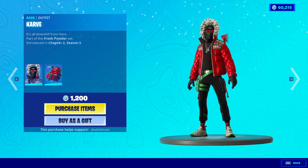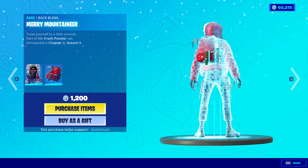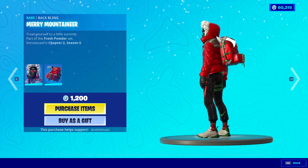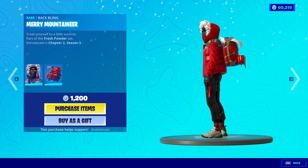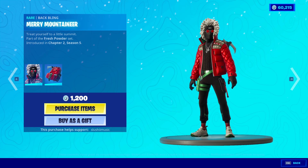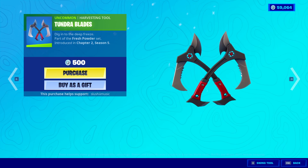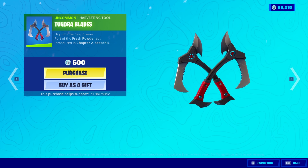The Carved skin is out as well. He does not come with this back bling, mind you. The back bling he does come with is the Merry Mountaineer. There's like a pistol in there, it's so random. I like the skin a lot, he looks sick. We're buying it. I guess we'll equip him. And he comes with the Tundra Blades - sounds like it hurts. You know we're buying it.